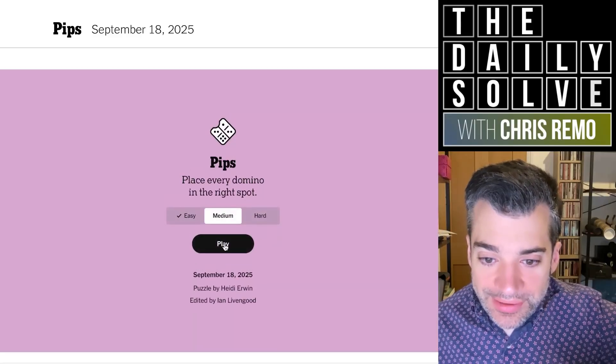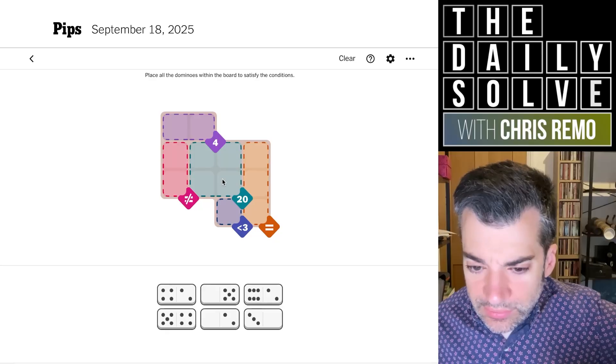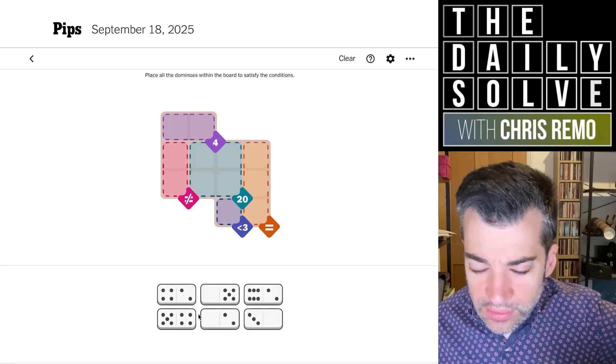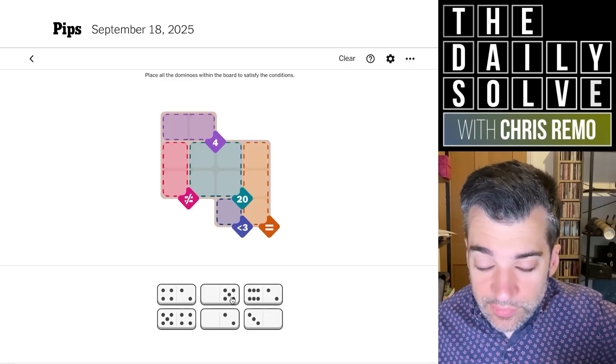Let's try the medium — see if I can improve. Okay, so we've got a 20. The 20 looks like, based on what we have, it needs to be six, five, five, four. It needs to be that — if we're missing any of those, we won't have enough pips to make it.